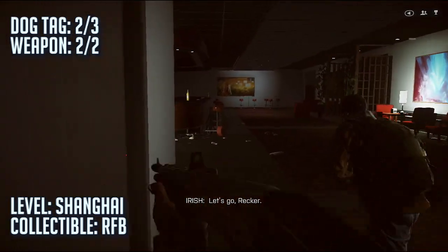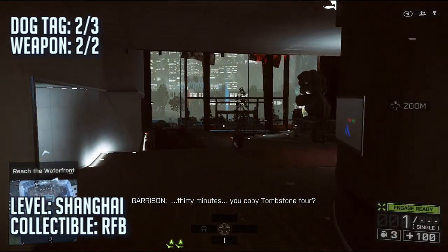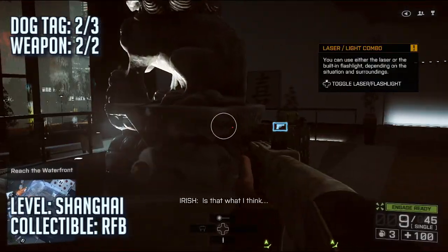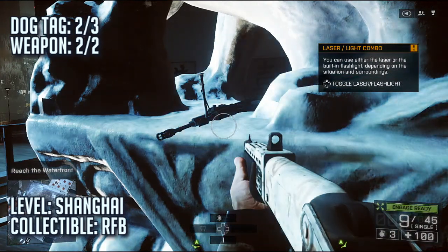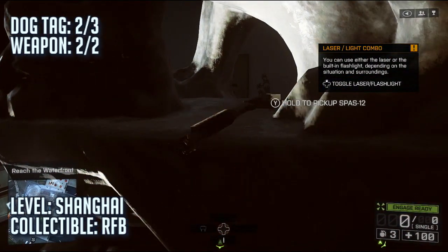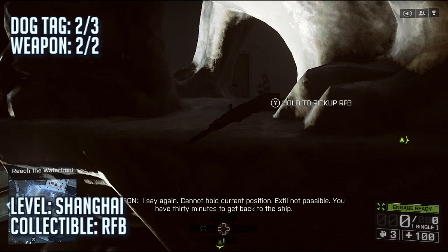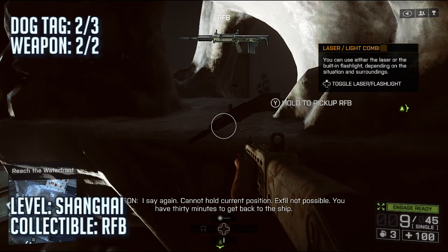After a while you'll progress through the story and go back downstairs using the elevator — you'll have enemies in a helicopter going around outside. You're going to want to walk up to this statue that's in the middle area and you can find the RFB. That's a weapon collectible and it should be just lying there on the statue.